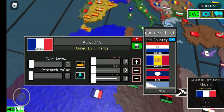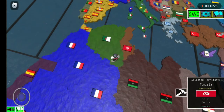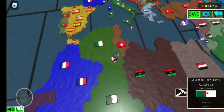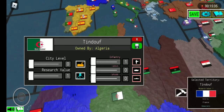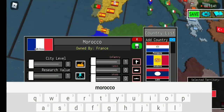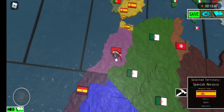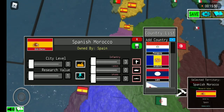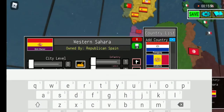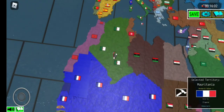The following territories go to Algeria. Now do Morocco — Morocco was split between France and Spain, so we're going to have to sort that out. Western Sahara is not recognized by a lot of nations, so we're going to give that to Morocco.